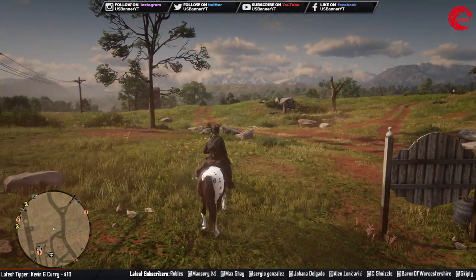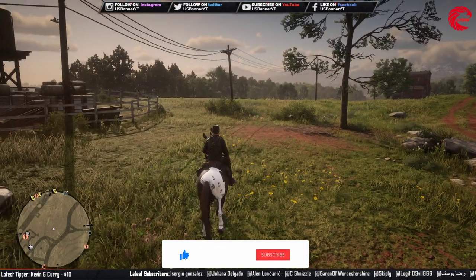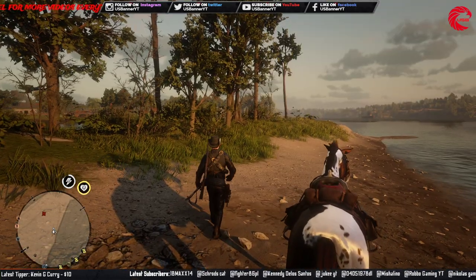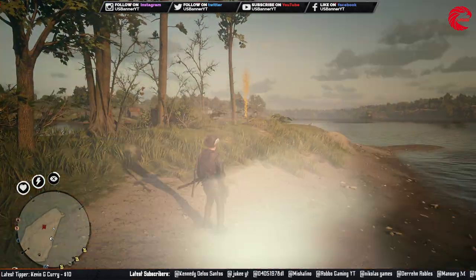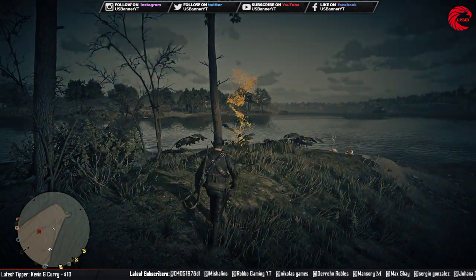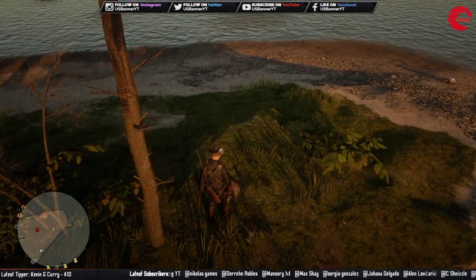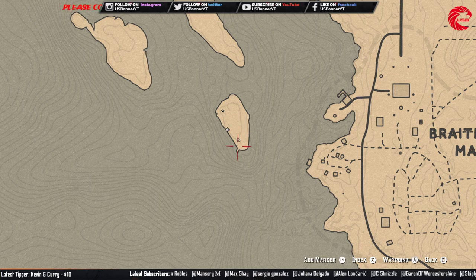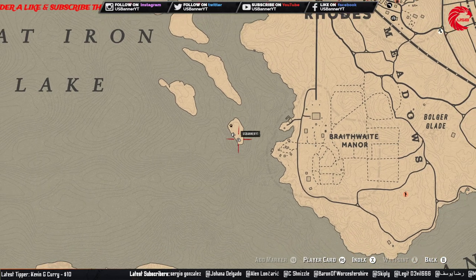Let's go for the first location. Here is our first location, which is the loon egg — you can see it right over here. This is the location where we are standing for the loon egg for today, 25th June. You can first travel to the roads and then come over here to this location.